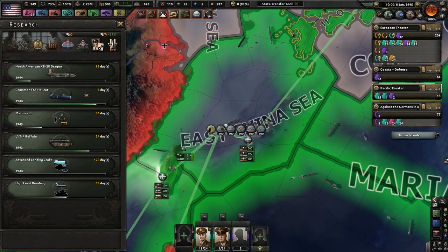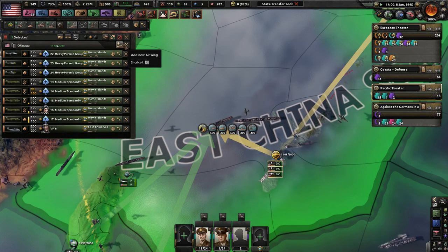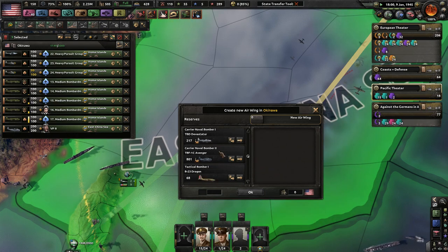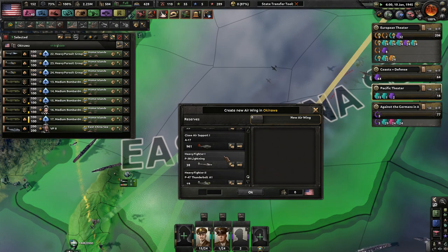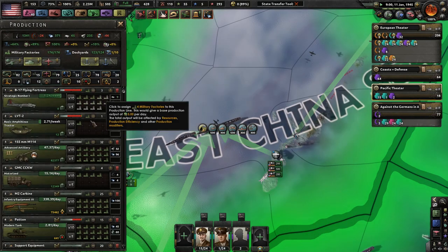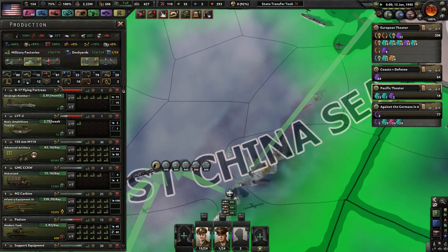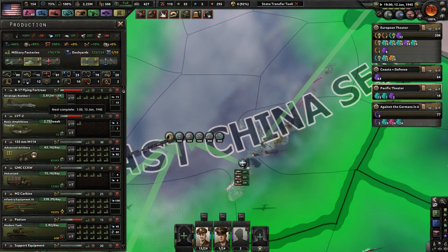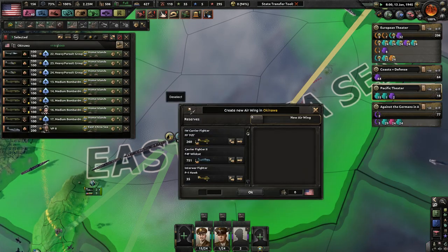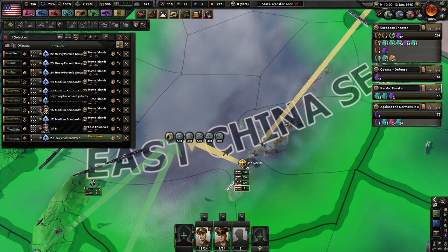Do we have any planes yet? Four strategic bombers. We've got a ton of naval bombers, which would be great especially against the Axis Navy. How long does it take to produce two a month? Almost four a month. We almost have one strategic bomber — I'm probably going to need at least two. We've got one. Count it — one whole strategic bomber.